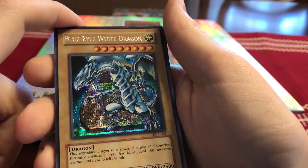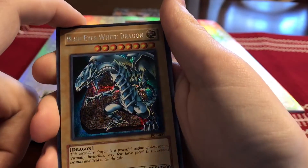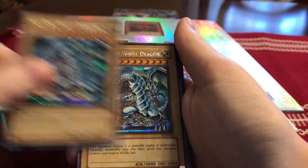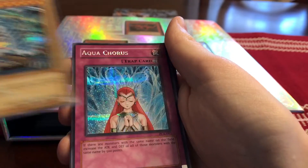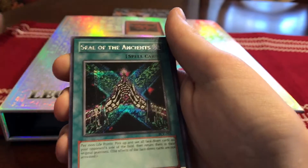From Power of Chaos Kaiba: Blue-Eyes White Dragon — love that secret rare art — two of those, Aqua Chorus, and Seal of the Ancients.